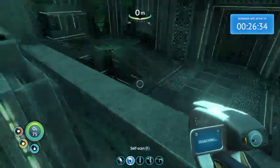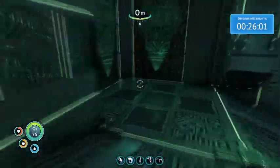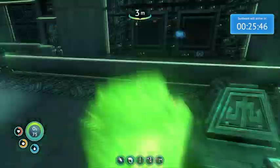And shortly after, I go downstairs. I just had to make a quick edit there, but I'm heading downstairs. And there's the ion cube to the right — you can see me grab it here. And there you go. That's step two.